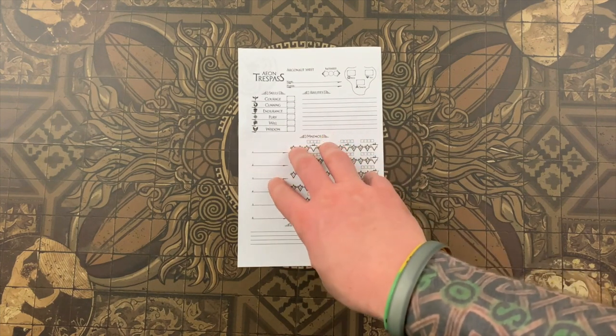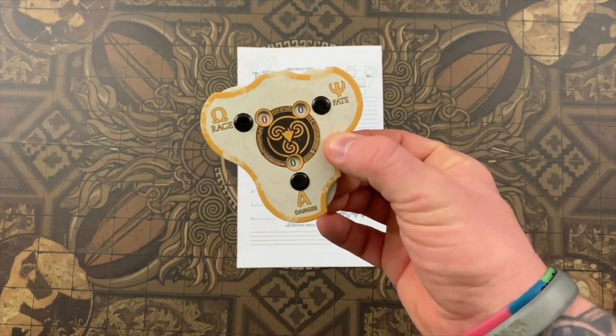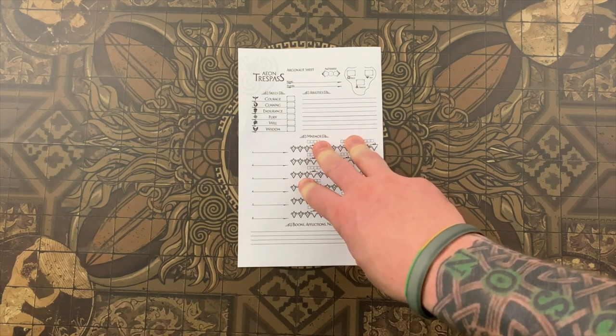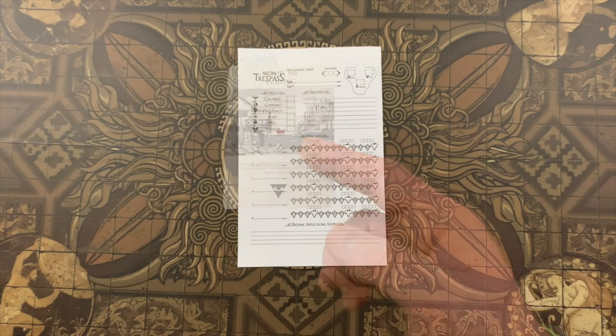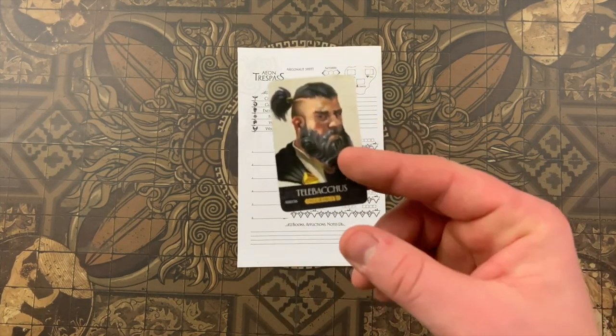An Argonaut only dies when explicitly stated, or if any of their triskelion stats outside of battle increase above nine. Even when they die, do not discard or destroy their Argonaut sheet, as certain events may reference it later. It's also possible for story effects to cause an Argonaut to retire — when this happens, take a new Argonaut sheet, draw a new portrait card, and draw a new Nemos card. Alternatively, instead of drawing a new portrait card, you could just choose a skill to give plus one to.